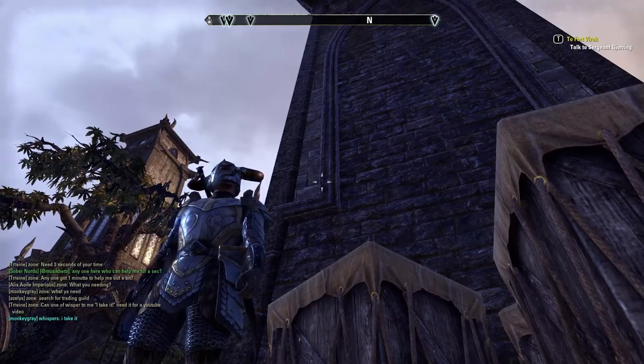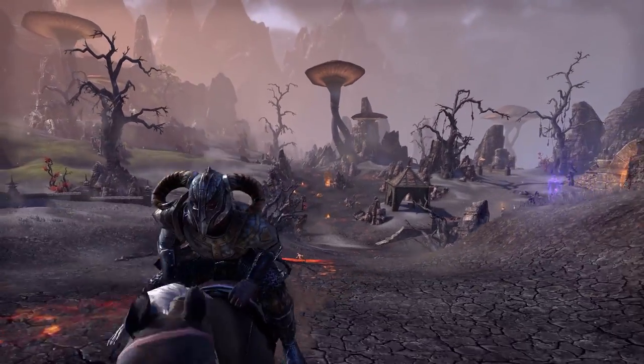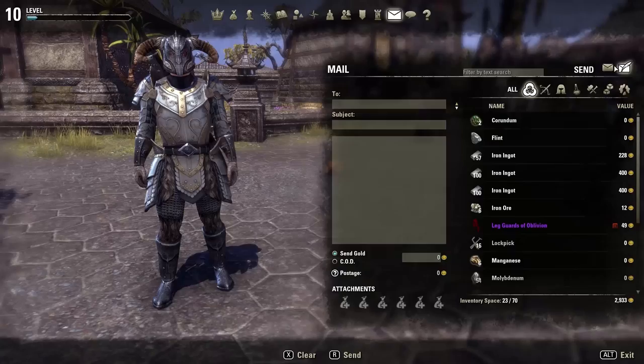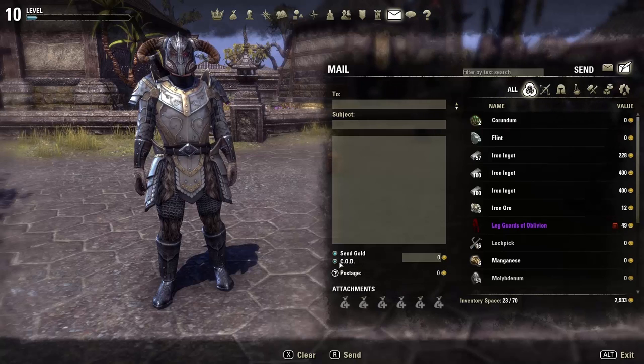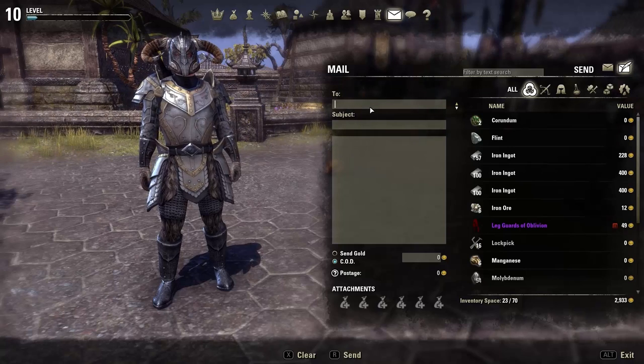When you finally get to sell your item, you can either go up and meet the buyer and trade him directly, or you can use Elder Scrolls Online's mail system called C.O.D. This will allow you to ship an item to another character, and when he takes the item, he will pay the money.